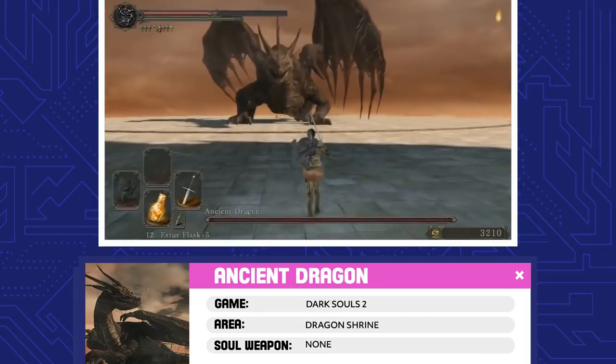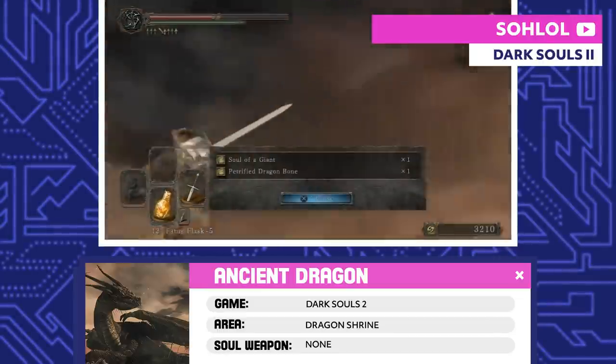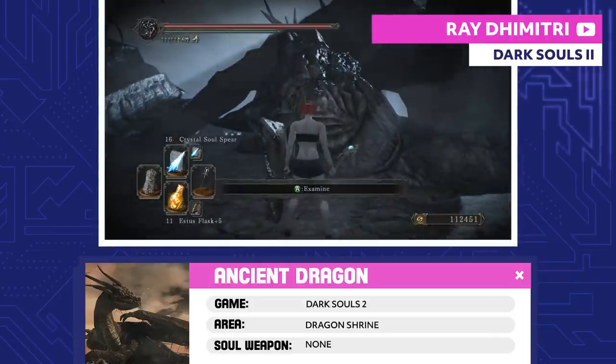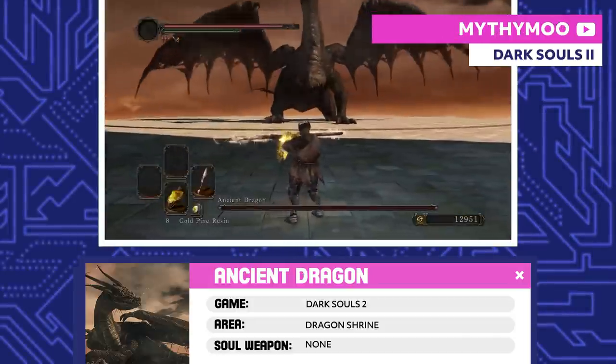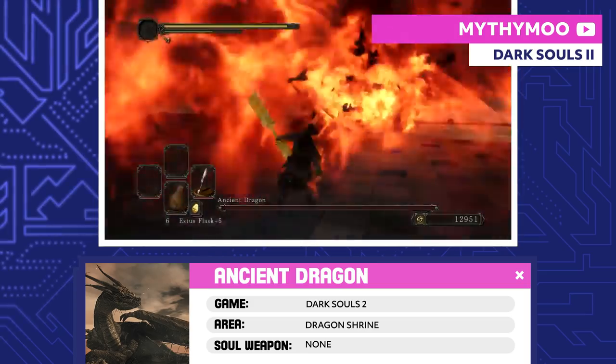Ancient Dragon. The Ancient Dragon looks like the real deal, but is it really a true dragon? When you kill it, it drops the soul of a giant, and you can only actually get its soul by using the Ashen Mist Heart to travel to a memory. Apparently, Aldia was trying to create his own dragon, so this guy might just be one of his bootleg byproducts.